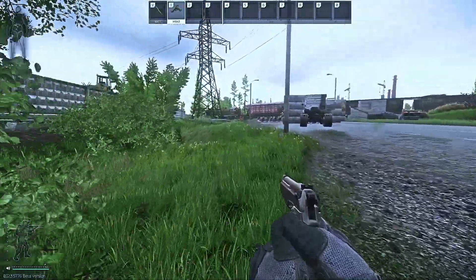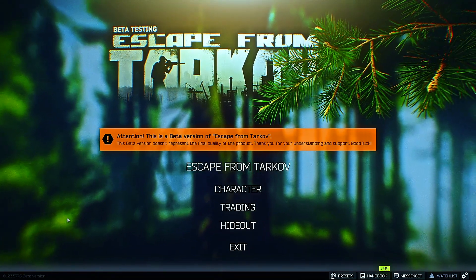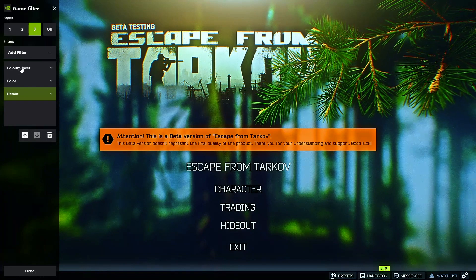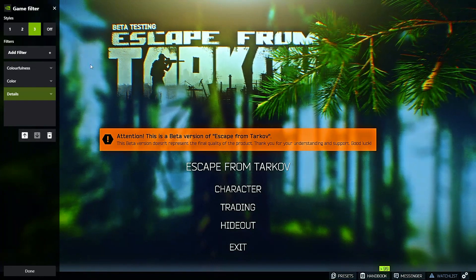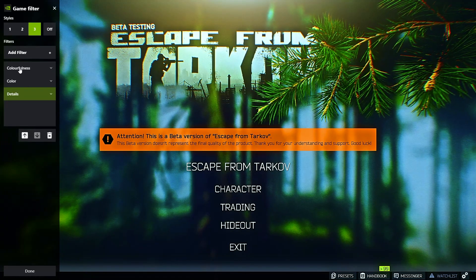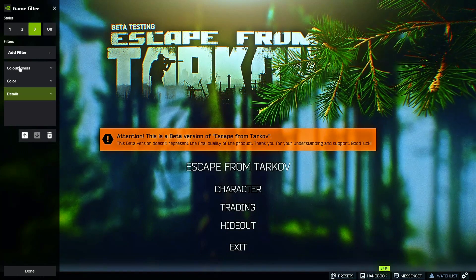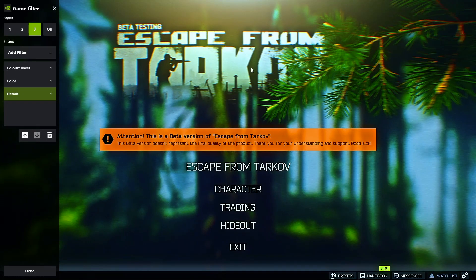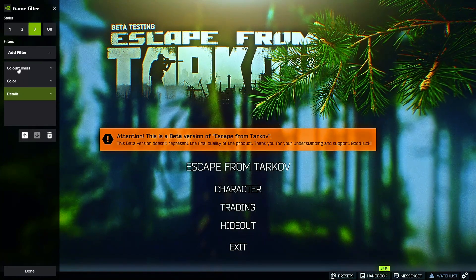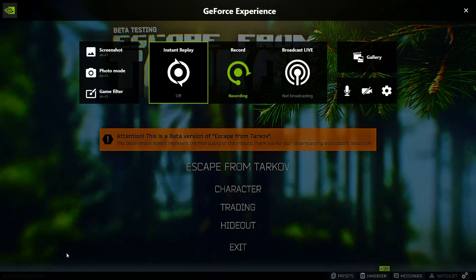I'm going to show you what you should do if your Colorfulness tab does not work. Hit Alt+Z, go to Game Filter again. If you're having a problem where you added the Colorfulness tab and it says it's off in the upper right corner and it's not working no matter how many times you click — or if you don't see the Colorfulness tab and wonder why it's not in there even though you added it to your install folder — here's how to fix it.